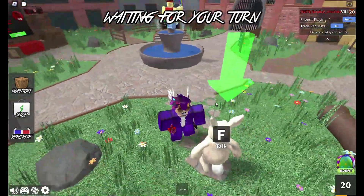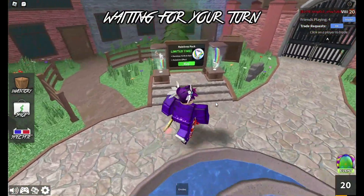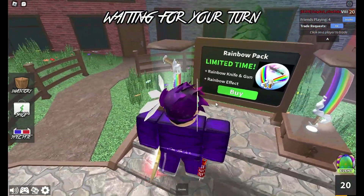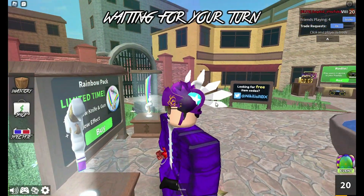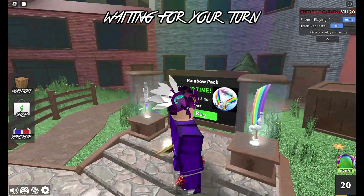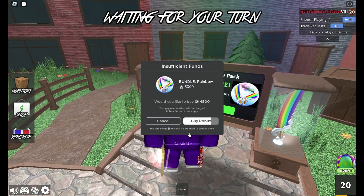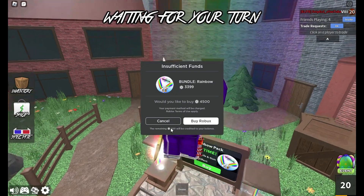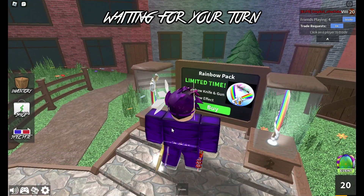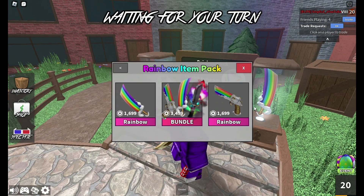Now for the final tab, it shows us the new godly knife and gun that are in the game — the Rainbow Pack. It's out for a limited time. You get the rainbow gun and the rainbow knife, and if you buy it as a bundle you get a cheeky rainbow effect which looks very nice. I currently don't have enough Robux for it right now, so I'll probably get it sometime soon, or I'll end up trading for it anyway.